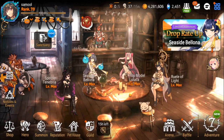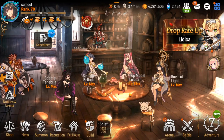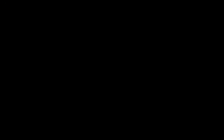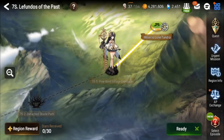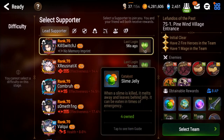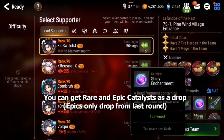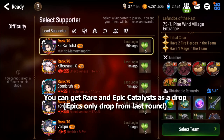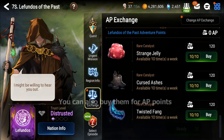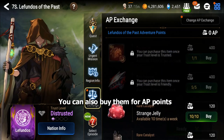The best way to get catalysts consistently is adventure mode. Adventure has a chance to drop catalysts and also has a store for catalysts. If I click on a random adventure, you'll see there are three rare catalysts that can drop — each type of mob drops a specific one. In the shop you can buy catalysts for AP points, which you get by clearing stages.